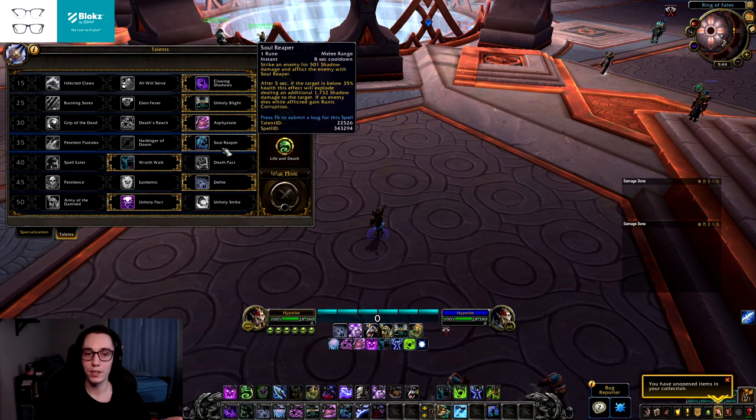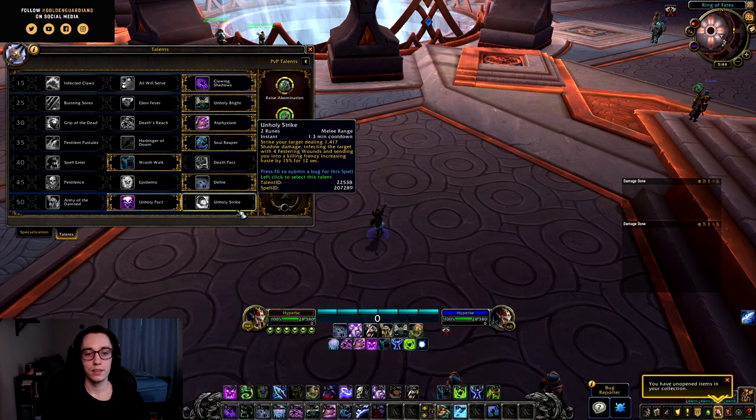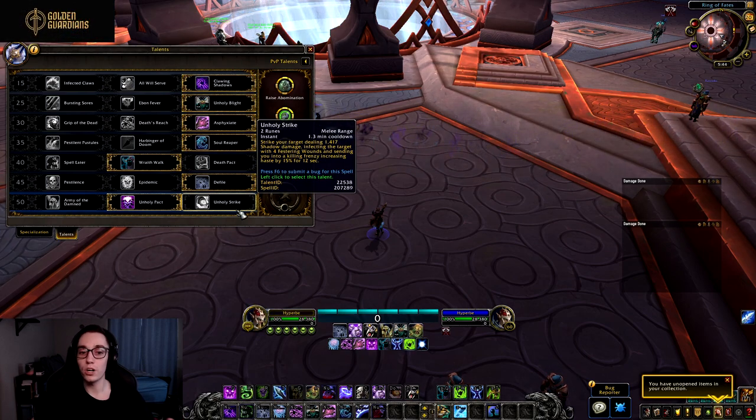Combined with Soul Reaper, that's already three runes spent on opener just for those two abilities. You're only applying four wounds upfront, which removes the RNG factor — you Unholy Strike then instantly Apocalypse. However, Unholy Frenzy previously applied wounds throughout its entire duration via auto-attacks, so you got more wounds if you could stick to the boss. Also, the haste was nerfed from 20% down to 15% for those 12 seconds, making this a pretty significant nerf overall to what is now called Unholy Strike.